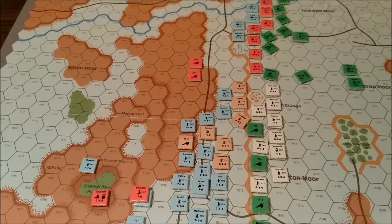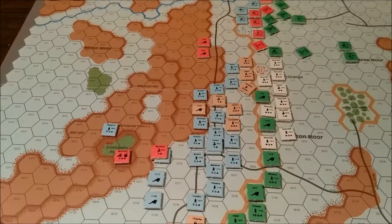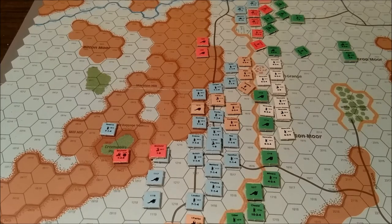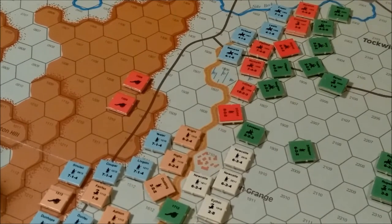I made a slight error during the allied rally phase — you may not attempt to rally a unit which is adjacent to an enemy unit. So I'll have to go back and disorder the units which just rallied. After corrections, basically no allied units rallied. We will go on with the allied artillery phase. It looks like all allied artillery is masked by its own units. I made an error in the line of sight rules.